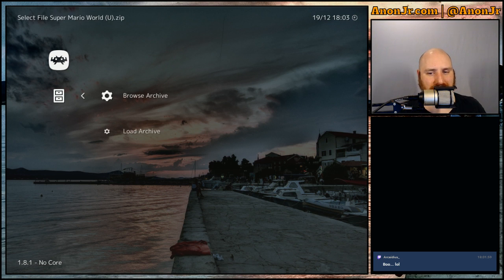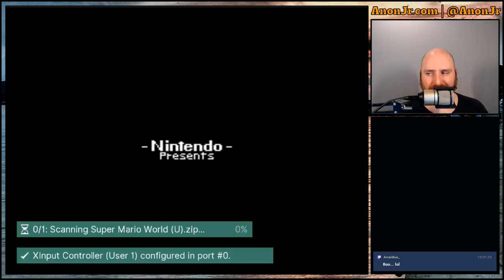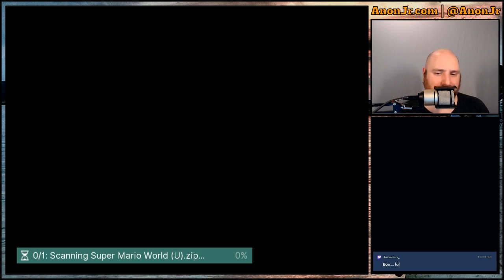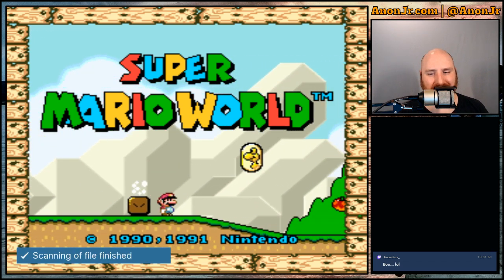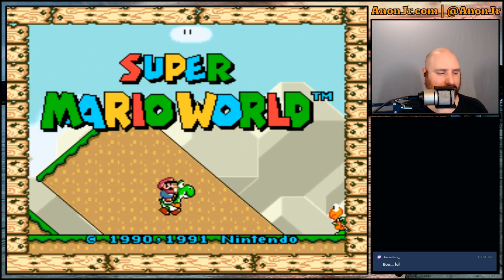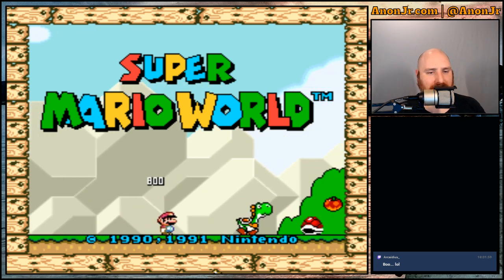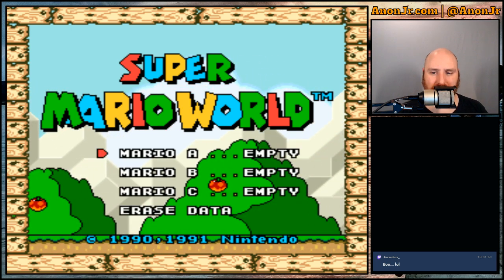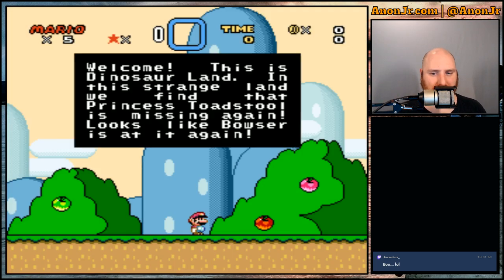This was a fun little time waster. It was one of the games that just about everybody who had an SNES played, because you got it with the console. Super Mario World came out in November 1990, and it is similar in style to all the previous Mario games, although more of these had game save states so you could definitely pick up where you left off.